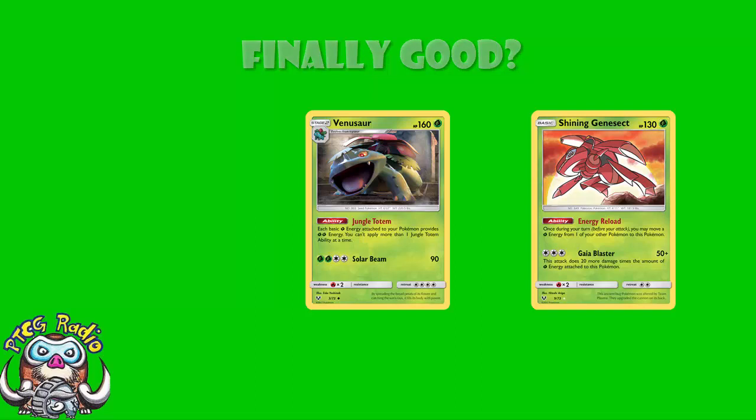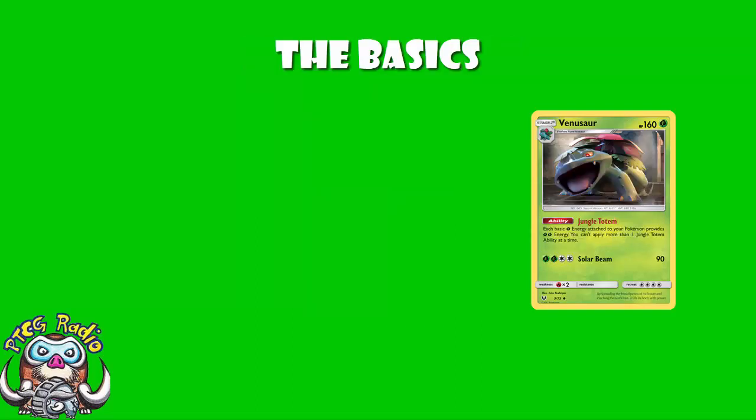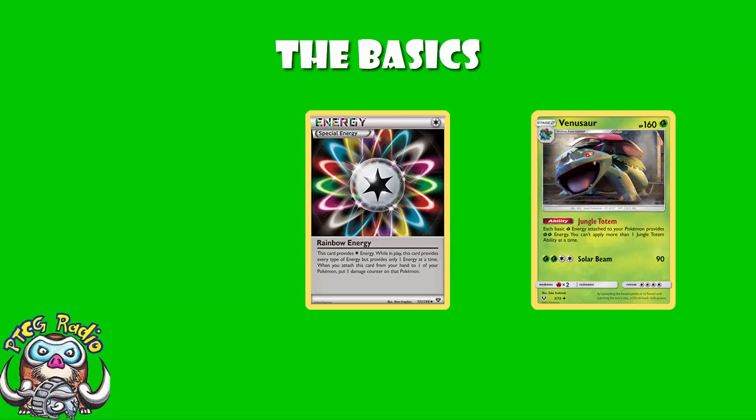So let's start at the beginning. It's a Venusaur Genesect deck. We play Venusaur, and Venusaur here is all about the ability Jungle Totem — it means that your basic grass energy counts double. Now this does not stack, so no matter how many Venusaur you get in play, each grass energy is only two. It doesn't keep going. Similarly, things like rainbow energy will not count double here — it's got to be a basic grass energy. The ability makes that clear.